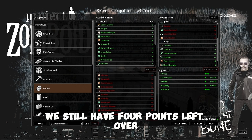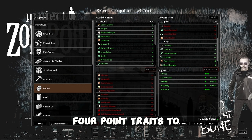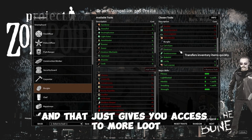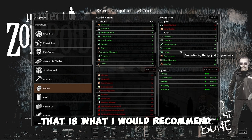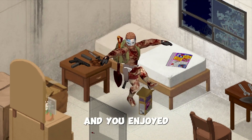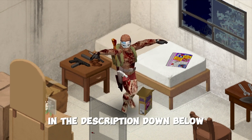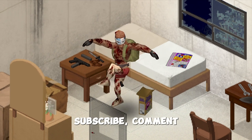I just realized we still have four points left over, and there are quite a few four point traits to choose from. The one I recommend is Lucky — it just gives you access to more loot. That's the positive and negative traits I would recommend along with the Burglar occupation — that is what I would recommend as the ultimate beginner build. I hope this video helped and you enjoyed. I'm going to leave all the links to my socials in the description down below. Don't forget to like, subscribe, comment, share, and I'll catch you in the next one. Goodbye.